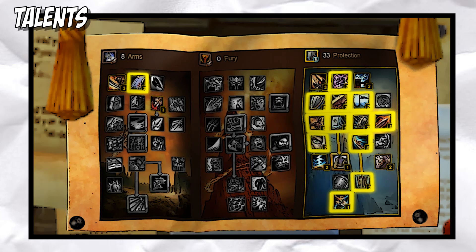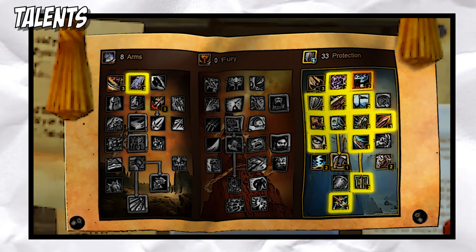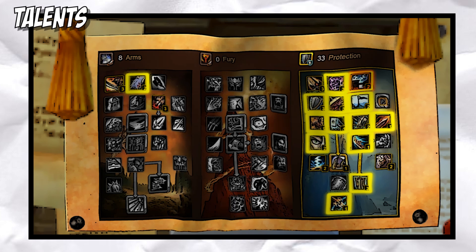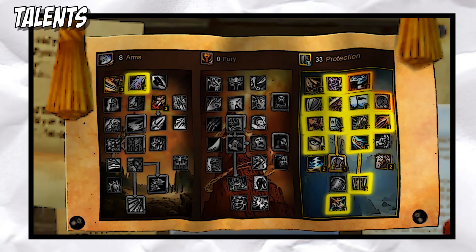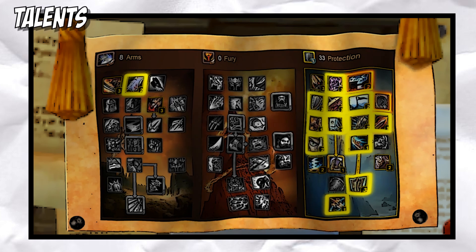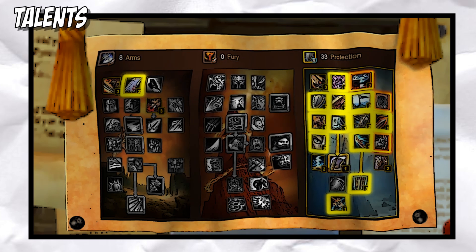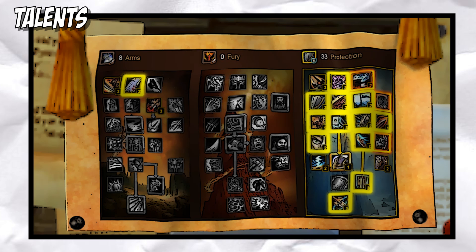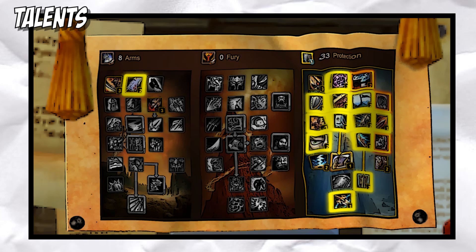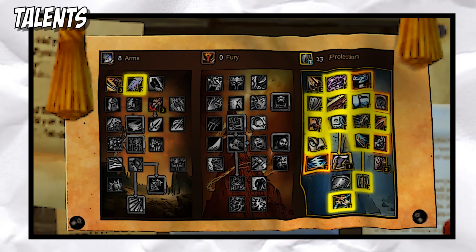Let's go over some talents I found very useful to spend those extra talent points on. Blood and Thunder is a good one to have unless you're only going to be tanking single targets — I found myself taking this in every build. Gag Order is nice for silencing casters on a pull and the reduced cooldown on Heroic Throw is pretty sweet, though it isn't a must-have. Impending Victory is situational at best — it has a chance to proc on Devastate but only heals you for 5% of your health pool if the mob is below 20%. It could be good if the boss has a nasty enrage for the last 20% of his life, but the benefit seems marginal at best.